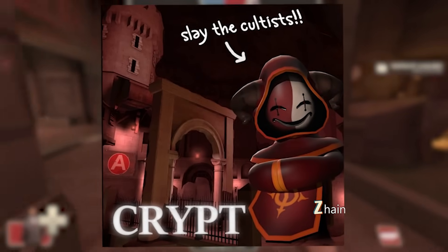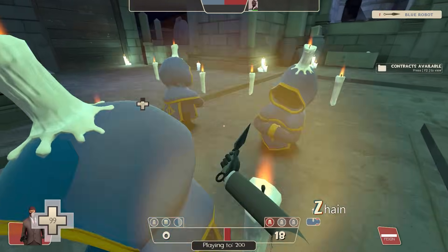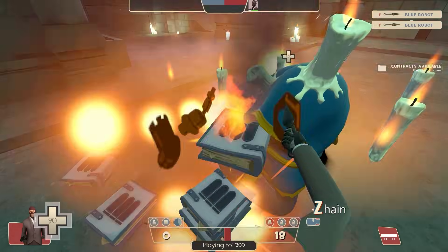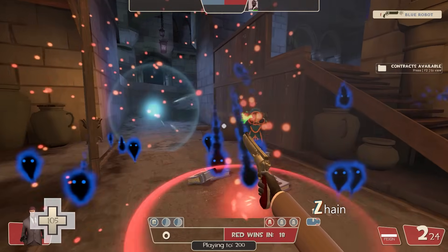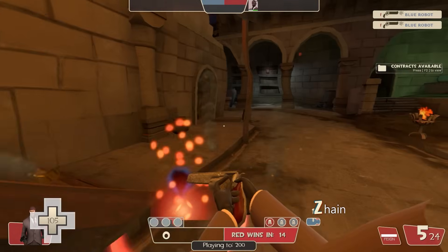Crypt — a robot destruction map where you must slay the cultists of the other team in order to collect souls and win the match. Honestly, it's a little sad to see how they don't even make an effort to defend themselves; however, some cultists will defend themselves by casting spells. I think it's a good concept, but it feels a bit repetitive.